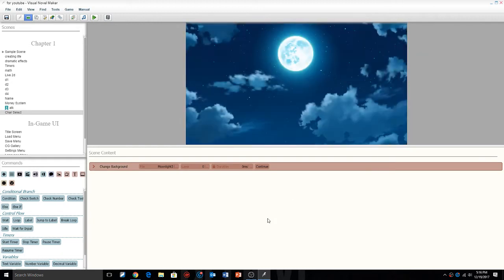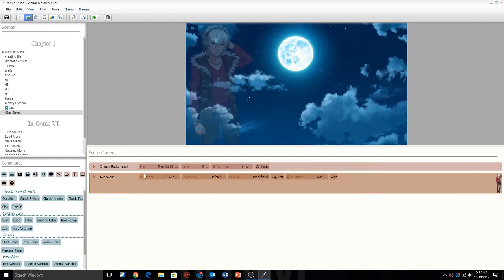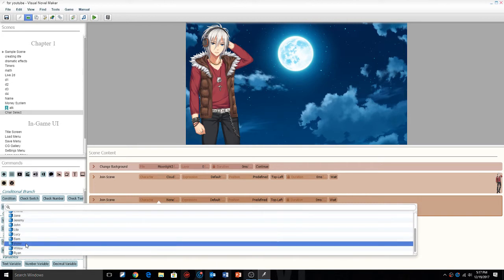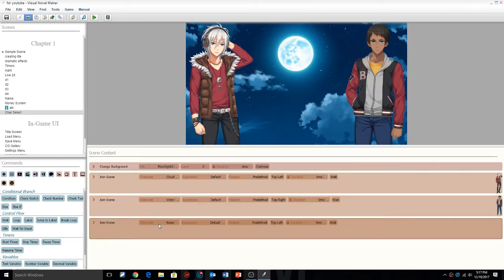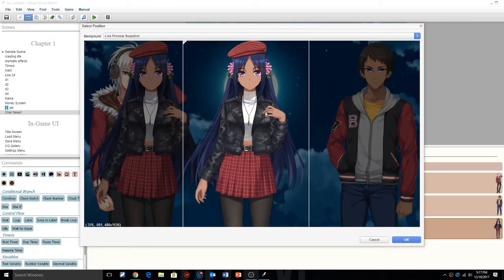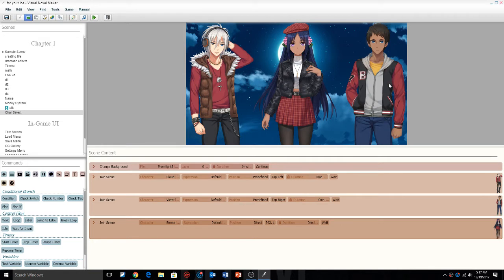Anyway, we've got the change background and it should work. The first thing we're going to do is join scene — we're going to have Cloud join. Then join scene again and have Victor join in the top right. Then join scene again and have Emma join — I'm going to use direct positioning to put her right in the middle. So we've got Cloud, Victor, and Emma.